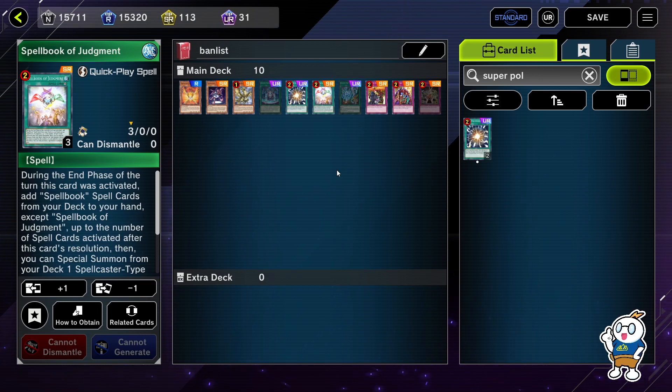As a Spellbook Sky Striker player — I'll call that deck SSS — I'm really happy they unbanned Spellbook of Judgment and made it a three-of. I can just get it with the 500 gems deck purchase, so I now have three copies and everything I need for the Spellbook parts of the deck. On top of that, in the OCG, Kagari is coming in at three — I really want to see this deck at full power.